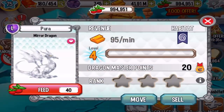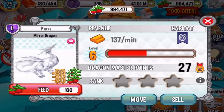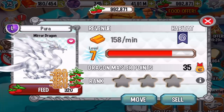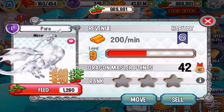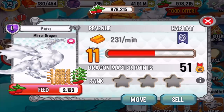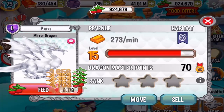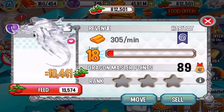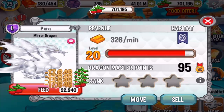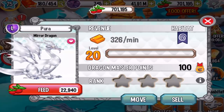As you can see, the legendary dragons will produce a lot of gold per minute. Let's level him up a little bit more — I'm going to level this baby up to level 20 or something if I can. At level 20 he will be making 326 gold per minute.